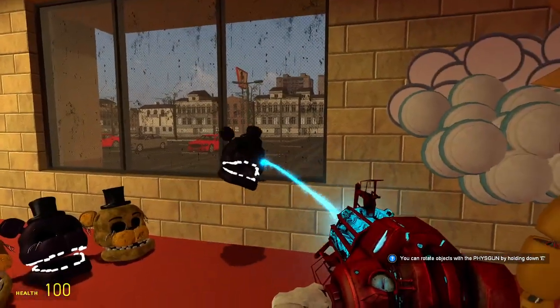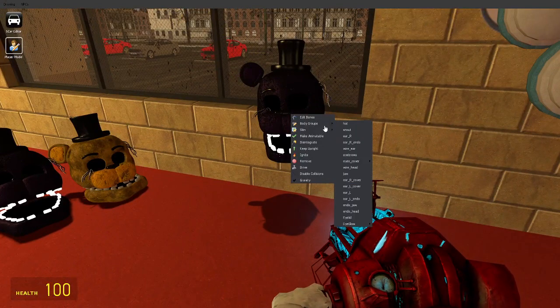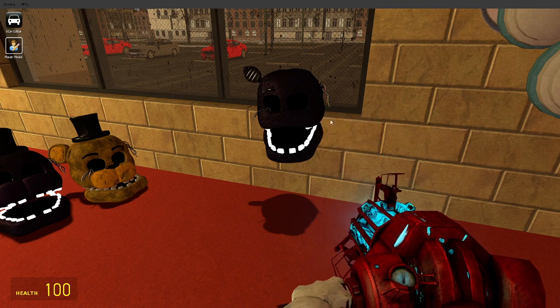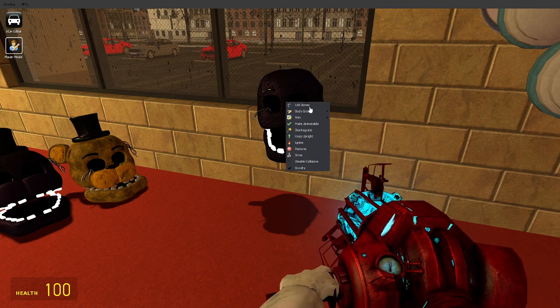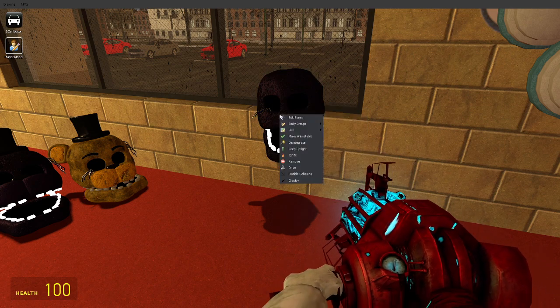So we have some new props from Ink Man himself — some props of Golden Freddy heads and Grani heads. You can take off the ears, you can take off the endo ear, you can take off the wires, you can take off the eyebrows, you can take off the face cover.